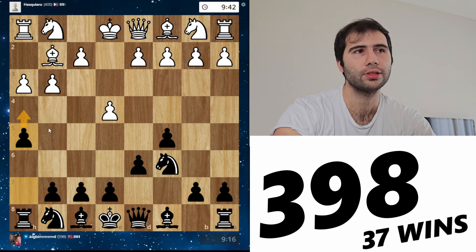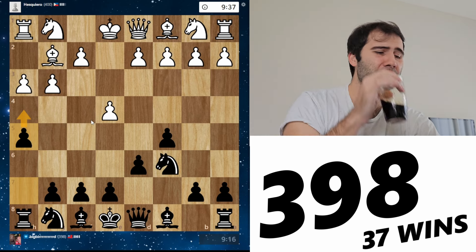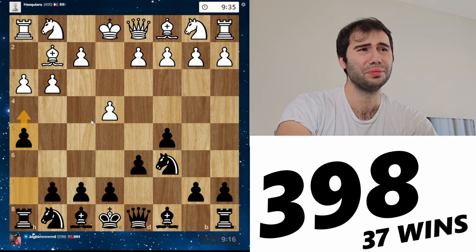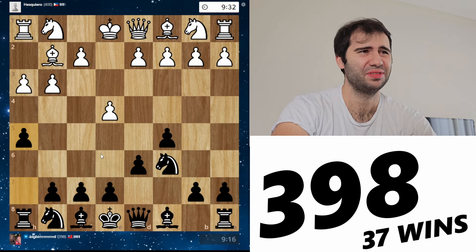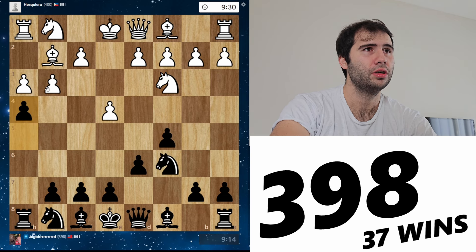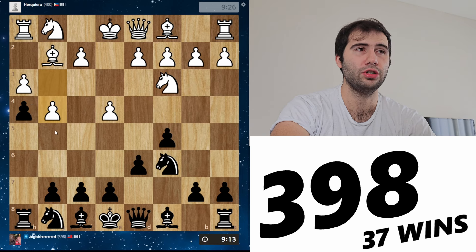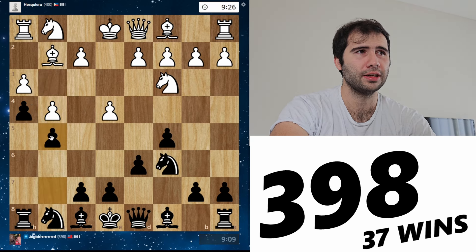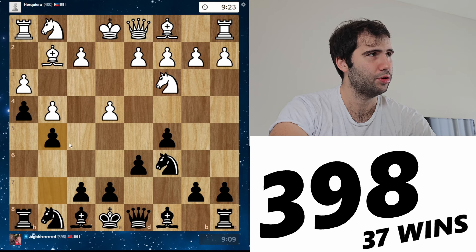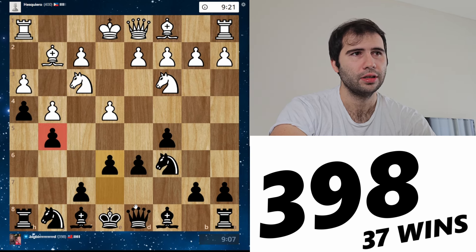I like throwing my H-pawn right up the board at them, and normally it works. We're going to see what happens here. I've got some cold coffee — cold cup of joe from yesterday, viciously bitter. Pushing h4. His best response here is g4. Very interesting. I'm going to go for the classic pincers grab on the f4 square.